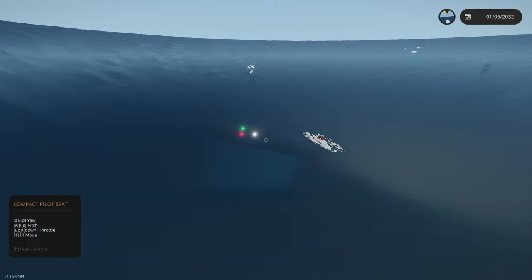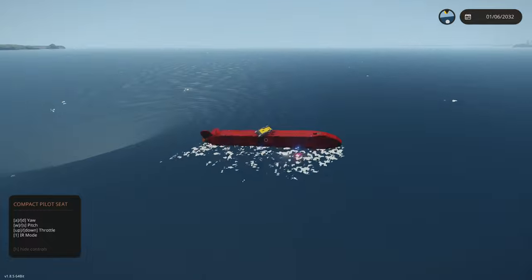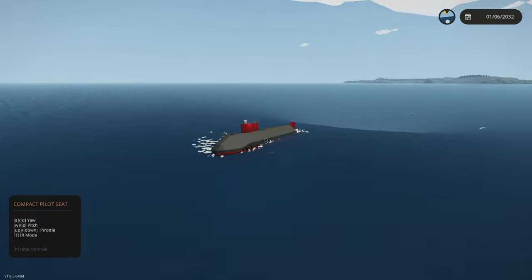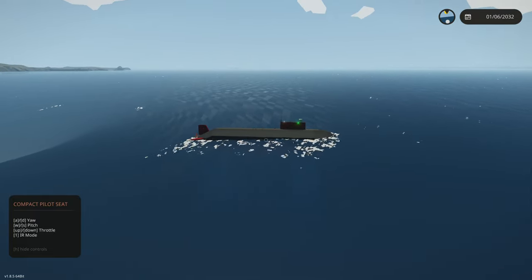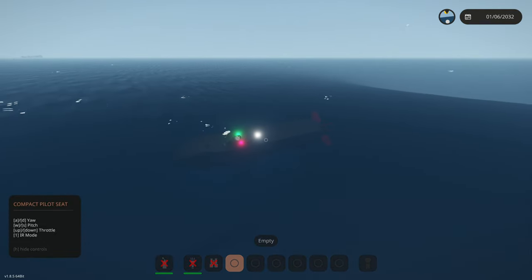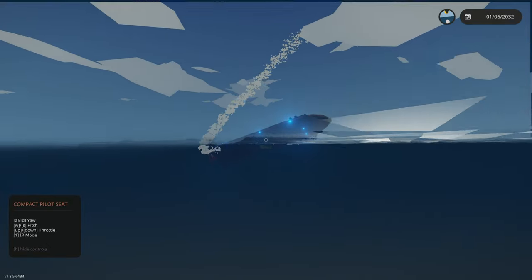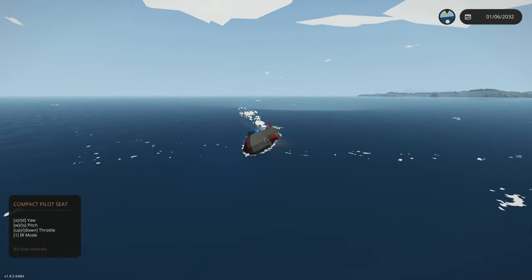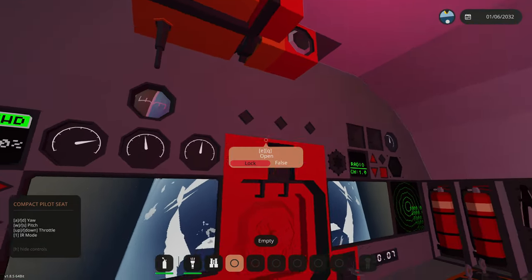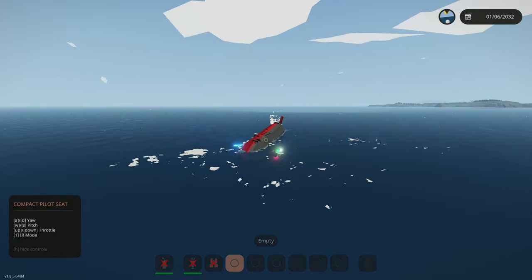We're definitely kind of surviving, but kind of not. We don't have any water. Can we outrun the whirlpool? I'm full throttle right now. I think we can actually outrun it — are we able to escape? I think we just escaped it. Our reactor just went into detonation again. Something's definitely going on in here. I don't know if we survived the whirlpool, but we definitely don't have any water.